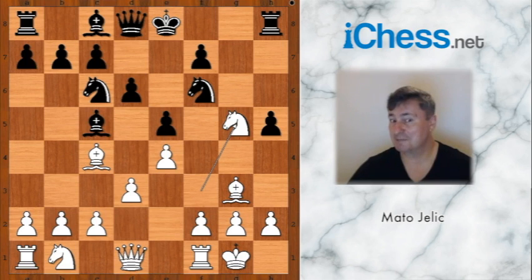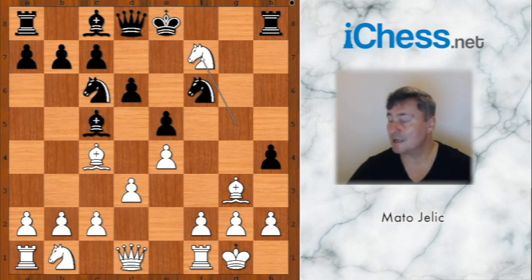Play with black pieces played h4, attacking the bishop. Knight takes on f7, forking the queen and the rook. Which piece to save? I guess most people would save the queen — perhaps they would play queen to e7. Do you agree?